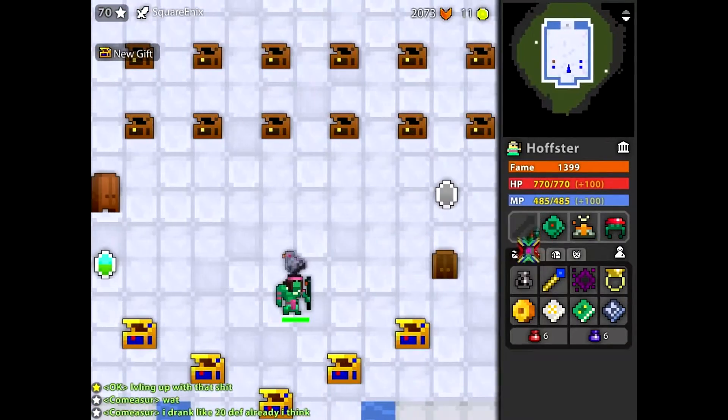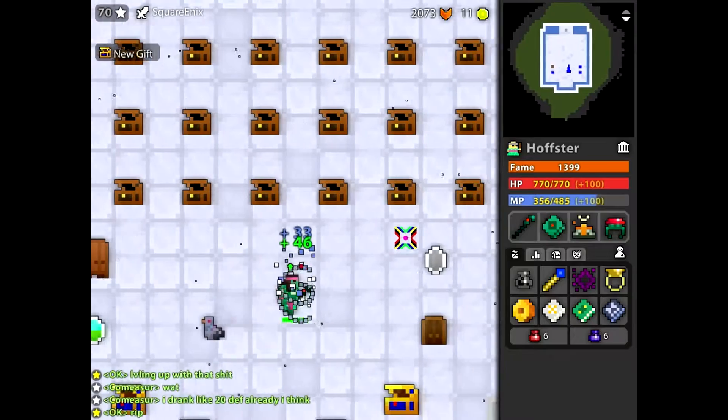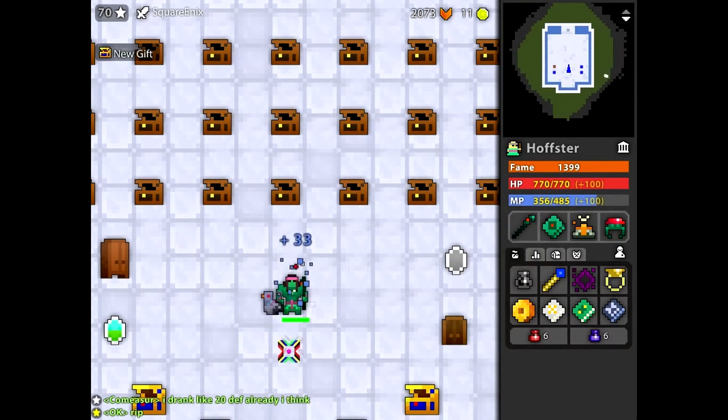So this entire set will turn you into Geb as shown here, and the Priest tome just sort of looks like a regular Priest tome — you shoot like so. Now if you put the whole set on, you get plus 50 HP, plus 50 MP, plus 8 attack, and plus 5 speed. So that's rather nice for keeping you alive and making the Priest do just a little bit more damage.